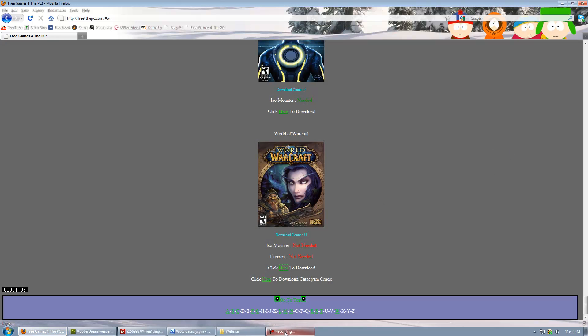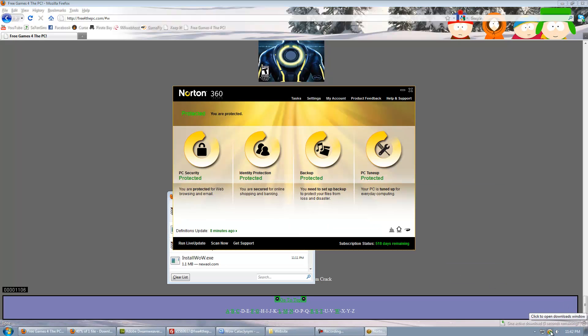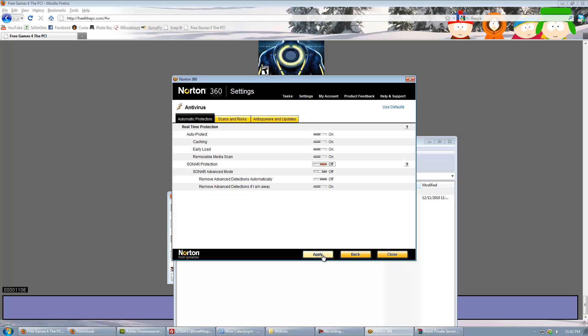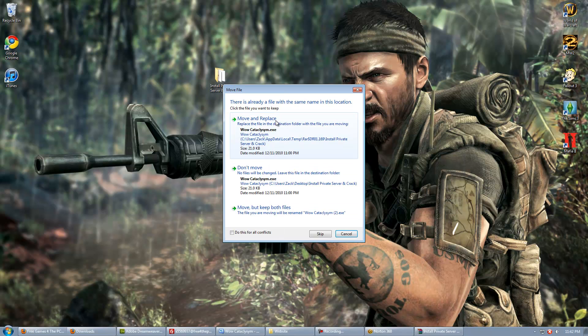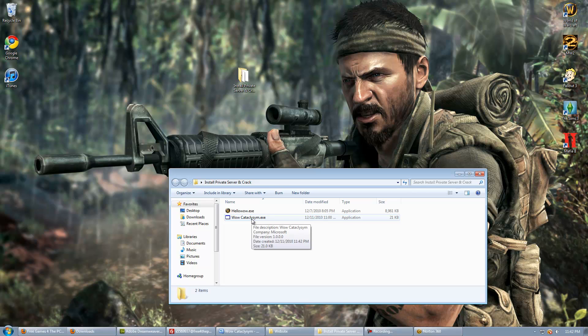Once you've done that, go to my website again and click 'Click here to download Cataclysm Crack.' It's a RAR file. You might have to disable your antivirus because for some reason mine recognizes it as a virus because it edits some of the World of Warcraft files. So just drag the folder inside the RAR file to your desktop, then go ahead and run wowcataclysm.exe.